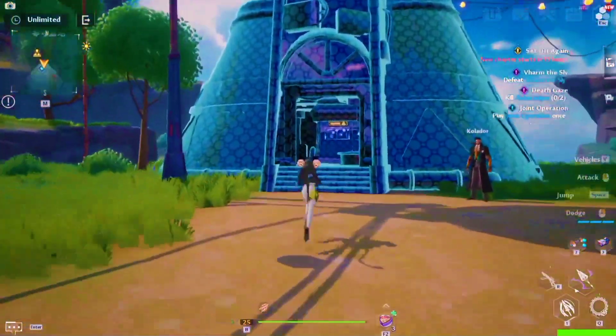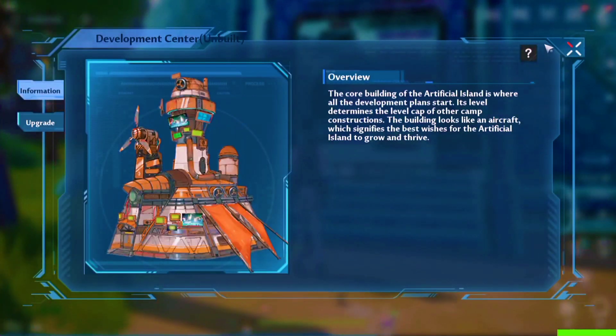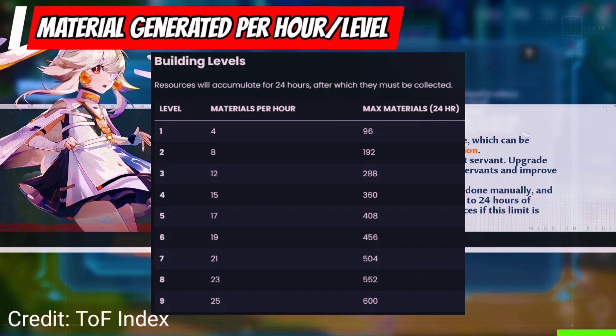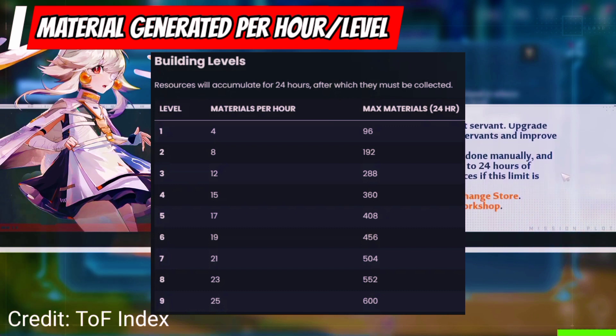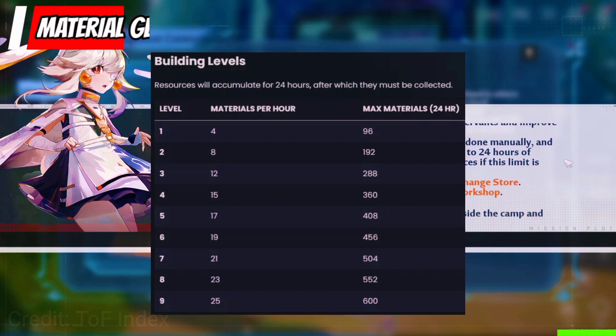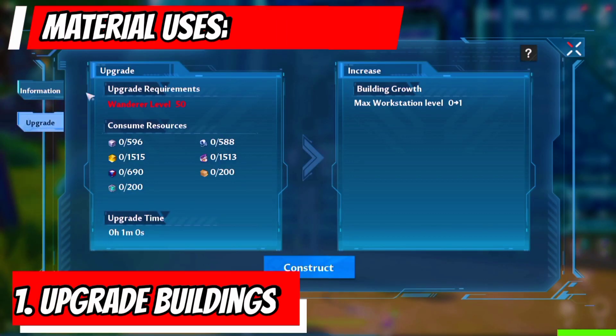While you are on your island, you are able to construct and upgrade buildings that generate materials over time. These are the rate of materials generated every hour at every level. Basically, we use materials to upgrade more buildings to get more materials.